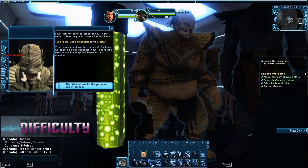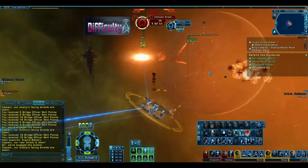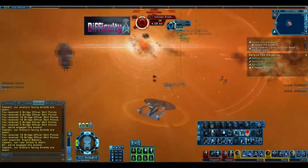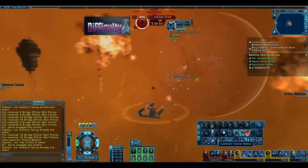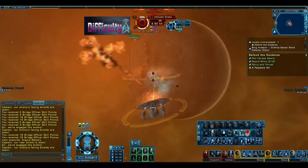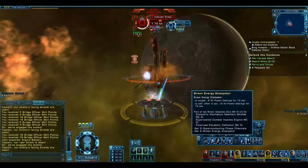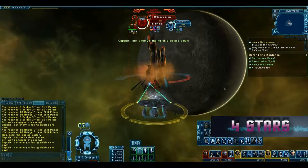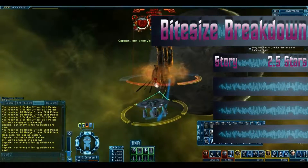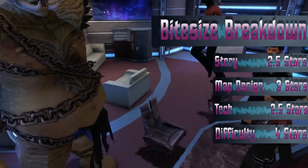Now difficulty. There were both interior and space battles in this mission, and the enemies were not overpowering, though they were not too easy to defeat either. All the battles were enjoyable and added to this very solid mission that seemed light and simple to get through. Overall, this author new to the Foundry could have done far worse for a beginner. We gave difficulty four out of five stars.